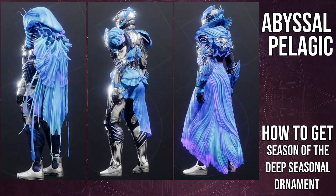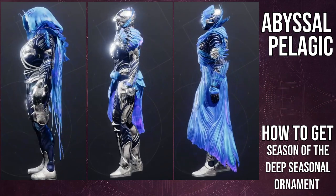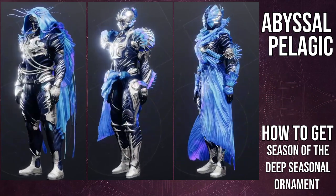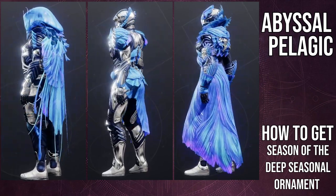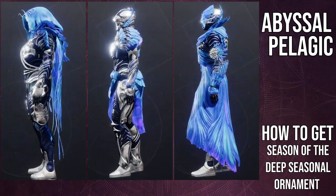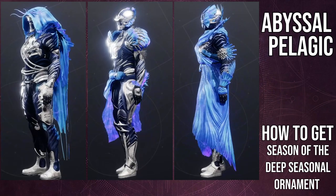For Warlocks, the chest piece is really cool. Similar to the Hunters and Titans, instead of the class item being the super bright element, it's the chest piece — which makes the whole set really cohesive and glowy. The boots are really cool too; I'm already excited to use them in a Hive-themed build. The arms are a little too bulky for my taste, though I'll still use them. The bond is pretty cool — I've already used it in a few pieces. The helmet I feel pretty neutral about.